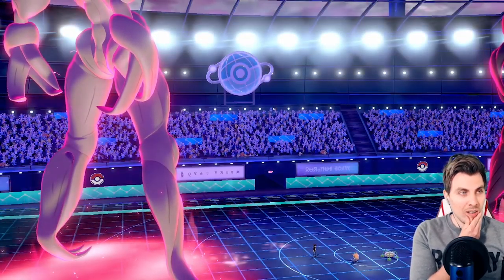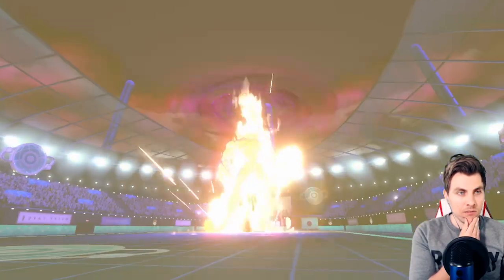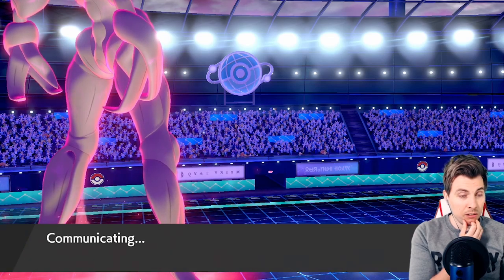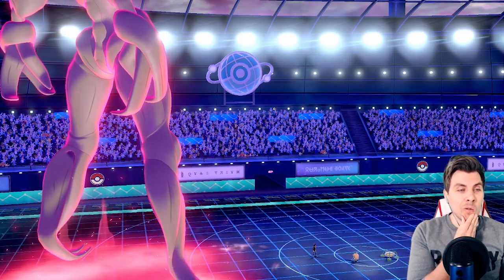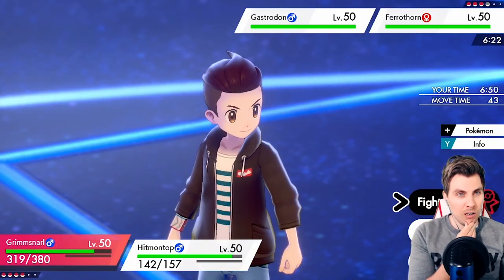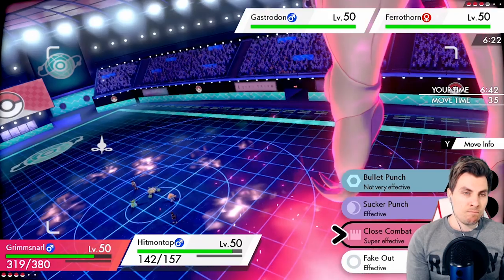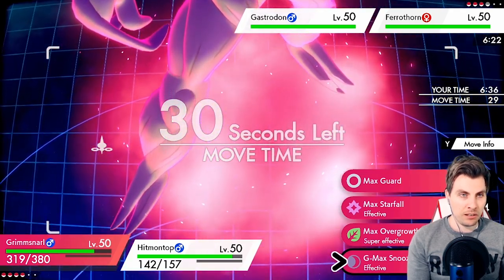We get the terrain up to prevent any status shenanigans going forward. The Ferrothorn can't Dynamax now, which is really good for us — but we have to be careful of Iron Defense. Incineroar — no, Gastrodon comes in. We could just go Close Combat the Ferrothorn and get it next turn, or go for Max Overgrowth here. Gyro Ball is a bit worrying.